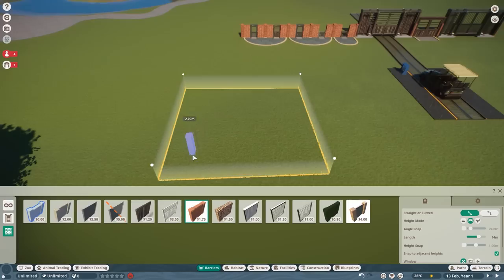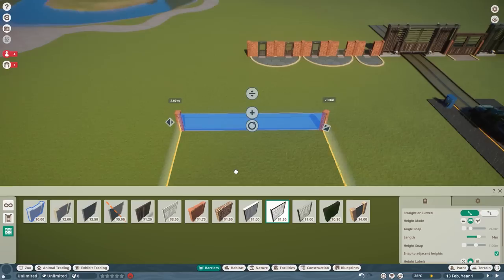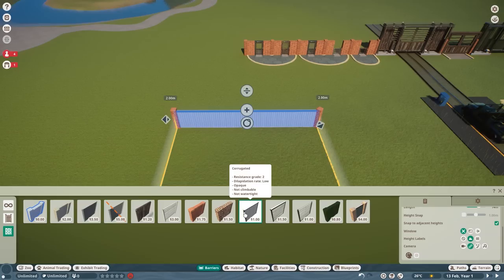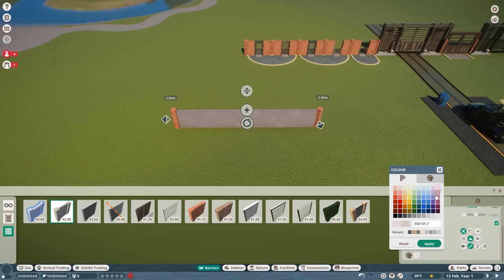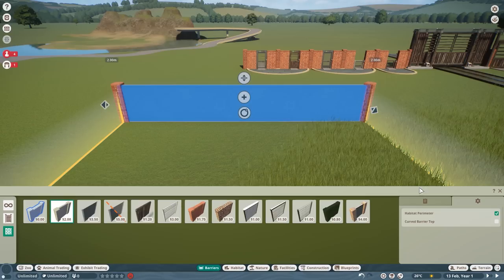Now we've also got certain differences in the actual barriers. We've got the concrete one, and if you want to replace it you just click on that and click the one you want. You can then go to glass, wood, mesh, red brick, gabion, corrugated, chain link — you get the idea. Some of them are even really colourable, such as the corrugated and the concrete one, which you can basically turn into any colour as you can see.